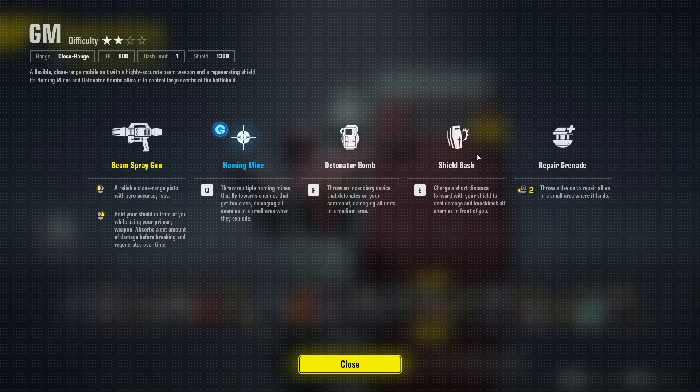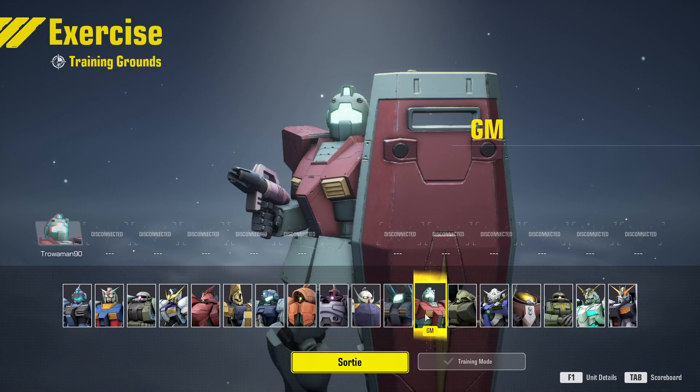It doesn't even have its best weapon, the beam saber, in this. Wow. Repair grenade: throw a device to repair allies in a small area where it lands. Wow — it even fixes stuff. Well, let's sortie.